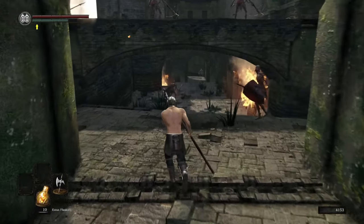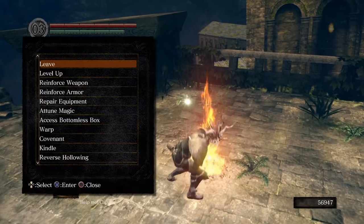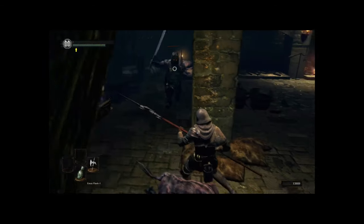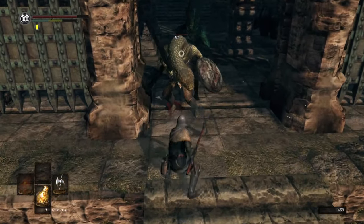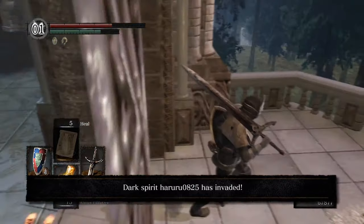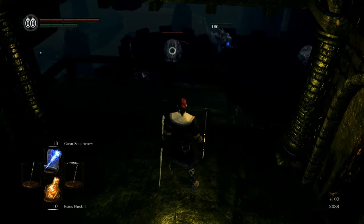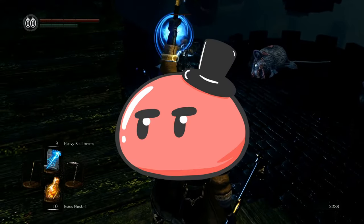A unique mechanic in Souls-like games is that enemies respawn each time you rest at a bonfire. Every time you rest — whether to refill your Estus Flask, regain health, or level up — every single enemy in the game respawns, except for bosses. This gives you an easy way to grind Souls by repeatedly killing enemies near your level. However, if you die while grinding, you'll lose all your Souls and have to retrieve them before dying again — because if you die a second time, you lose them permanently. The respawn mechanic also makes traveling and exploring somewhat harder since you'll re-encounter enemies you've already killed.